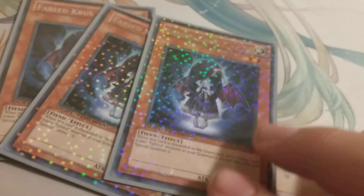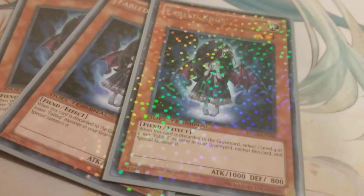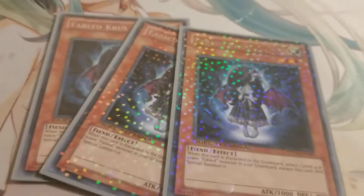We have three Fabled Crosses — these are the dual terminal ones, which are really pretty. When Cross is discarded to the graveyard, you get to special summon a level 4 or lower Fabled monster, which is great if you're needing a tuner or if you have a tuner on the field and you're needing to Synchro Summon. And if you're wondering about Link summoning, we'll get to that. But Cross is great for going crazy with the Synchro Summons.